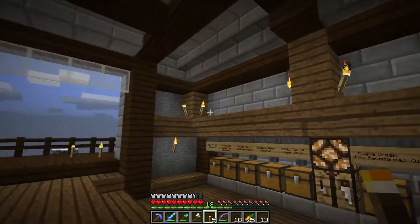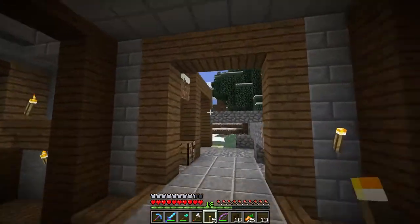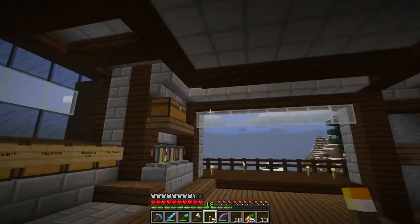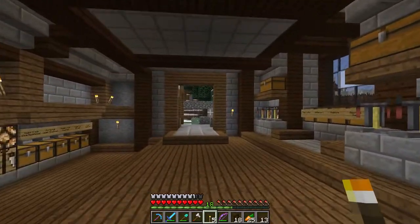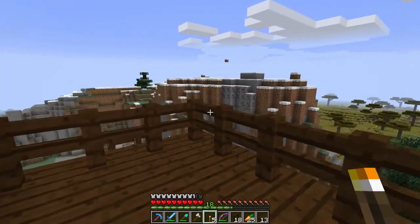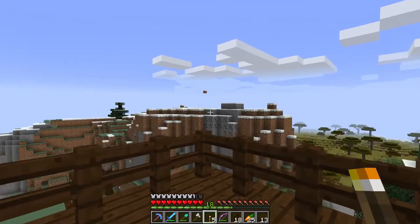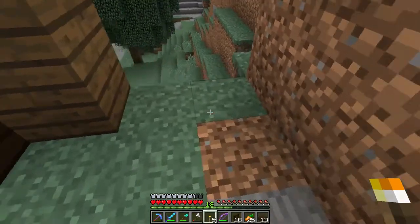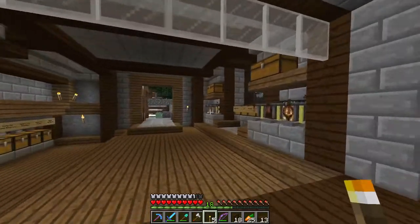I don't know what to put up top — we can't exactly put wither skeleton skulls since I've only fought one and that was insane. Let me know in the comments what you think and if you have any suggestions. I sort of scrapped the bridge idea — it would need to go at a diagonal angle and that scares me. For now I'm just going to have spiral stairs that eventually lead down to a path to the farms.